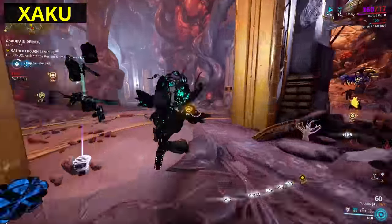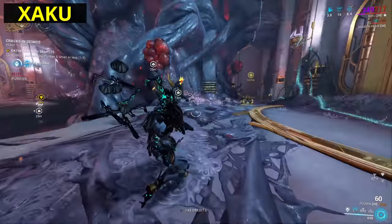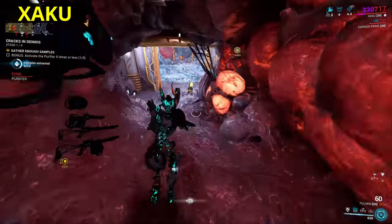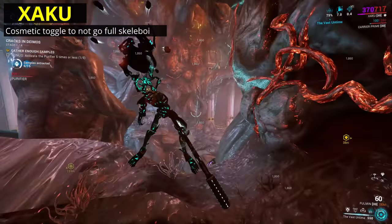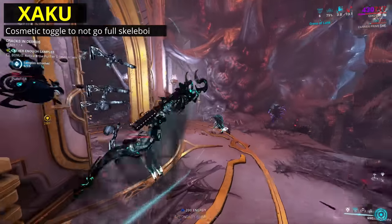Okay, for Zaku, I'm going to keep this brief. Their kit works — every ability has its place, and while there are changes here and there that could be made to the abilities, that's not important enough. The one small change here is simple: let's have a toggle option to not throw our entire body off when using the Vast Untime. I don't care what submenu this toggle ends up in — this change is for the fashion framers.